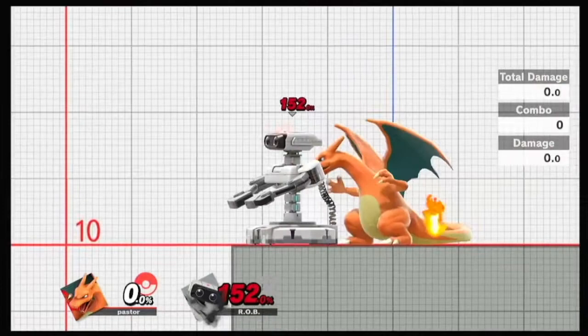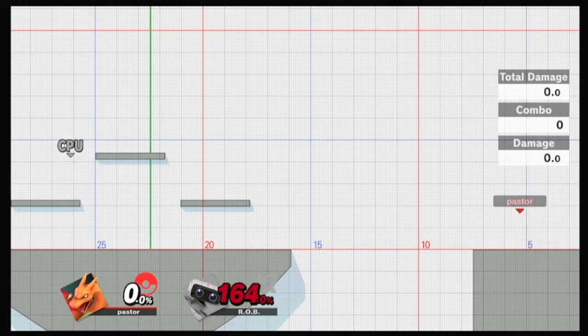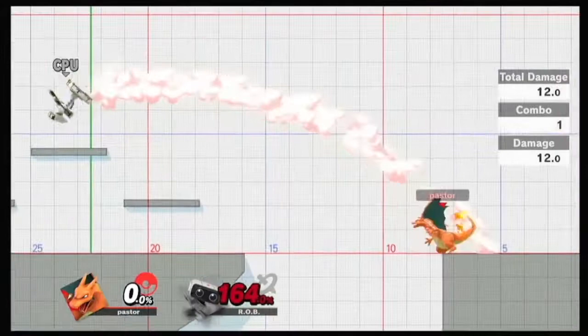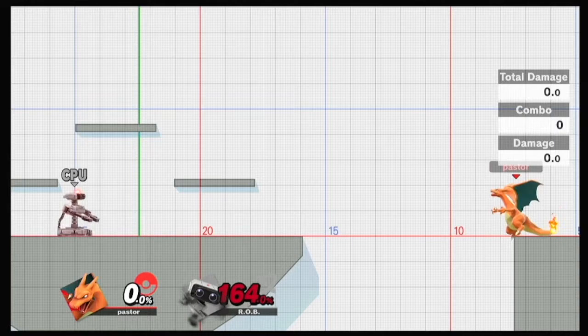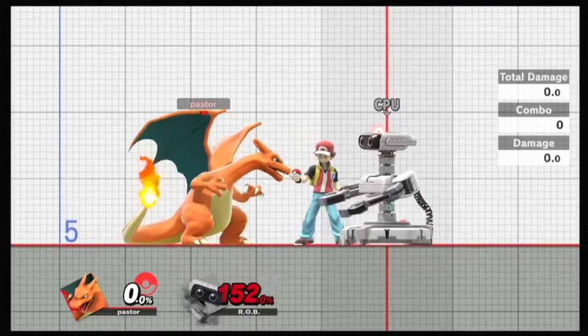Make them - if I grab them again, say I had to do a pivot grab or something like that - then I'm going to do forward throw, because now they're DIing towards that blast zone. So use those two throws to mix up. Other than that, your back throw near the ledge - they're going to live that so easily. Try and stick with forward throw and try to stick with your up throw.